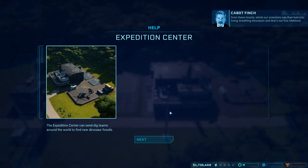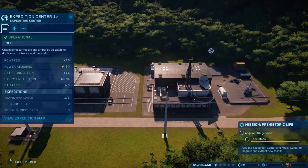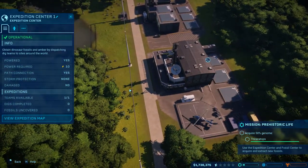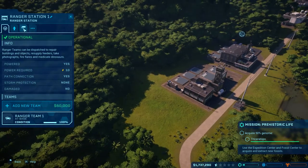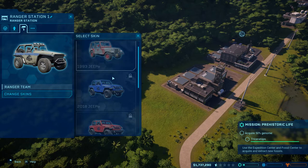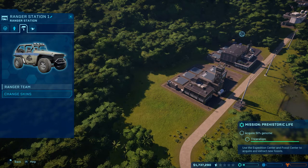DNA can be extracted from these fossils, which our scientists can then turn into living, breathing dinosaurs. So I just want to go ahead and get through all of these tutorial messages about the buildings. Ranger Station - so there isn't anything here. I think that should be fine for now.